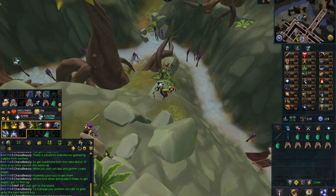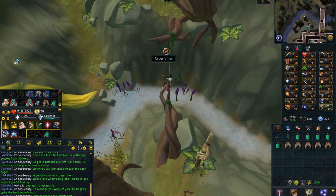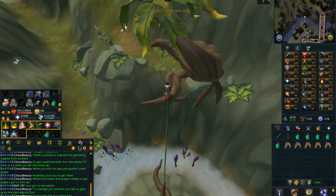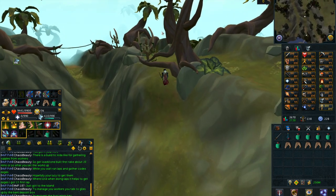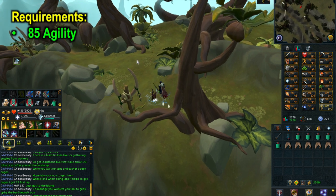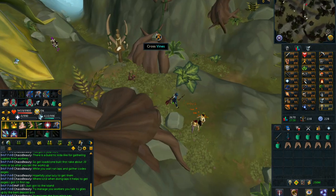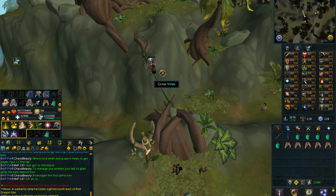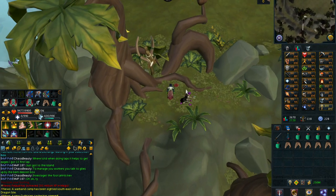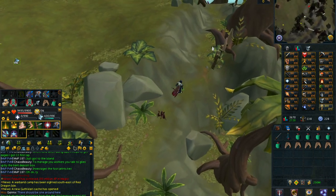This next money making method involves making the codex ability books for the double surge ability and the double escape ability. All you need to do to get the pages to make the codex book is to do the Anachronia agility course. This agility course requires level 85 agility to complete the whole course, which is really important if you are looking at getting the pages. The course is a difficult one to navigate as it blends in well with the island in general, and it may take a while to get a hang of it, but the nice thing is you get a lot of agility XP per hour as well — around 200k to 250k depending on efficiency.